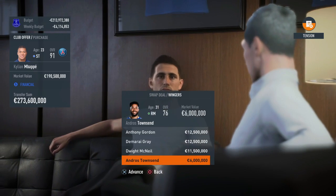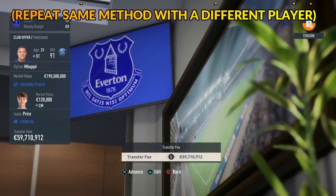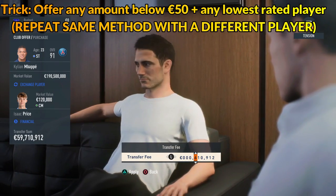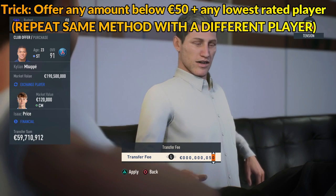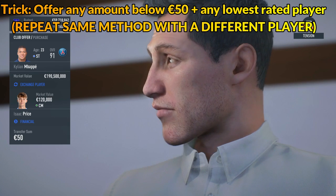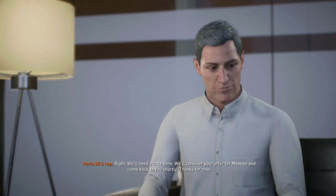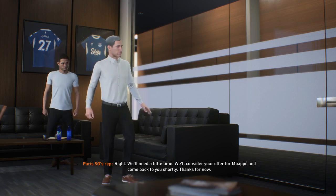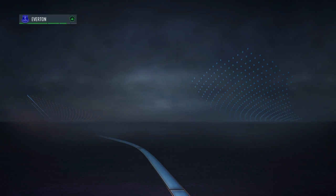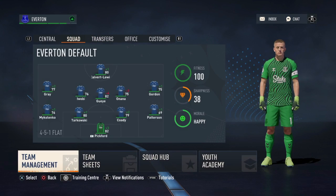What the AI representative is going to do is counter offer, and what you are going to do after that is repeat the same method, of course with a different player. After this, they're going to tell you that they're going to think about it and come with a reply. So what you need to do from here is jump back to your menus, skip a few days, and then you will get a reply from them.